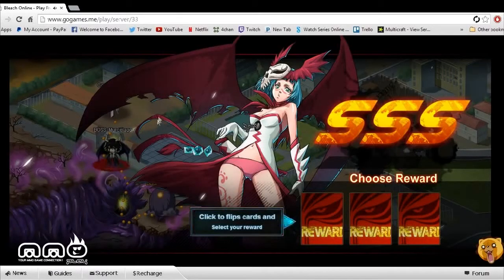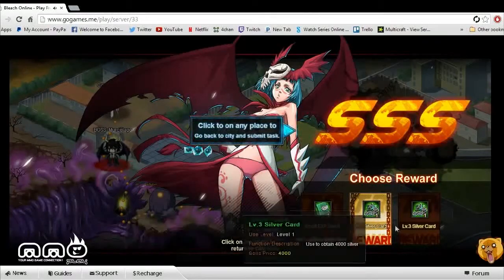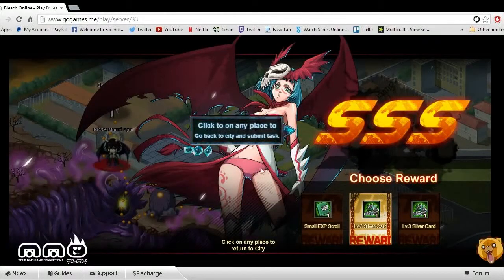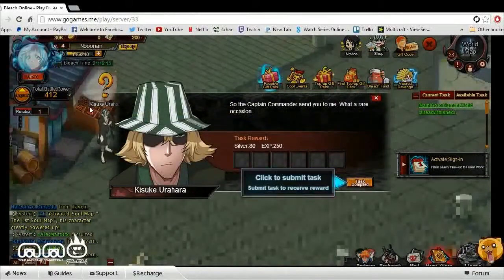You can select the rewards. We're going to go ahead and click the middle one, and it seems like there's two different rewards — we got silver and we got an XP boost. So we got silver, not too bad. I'm not going to complain — free money. Can't be too upset about that.